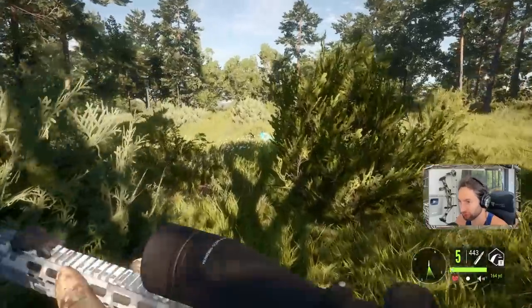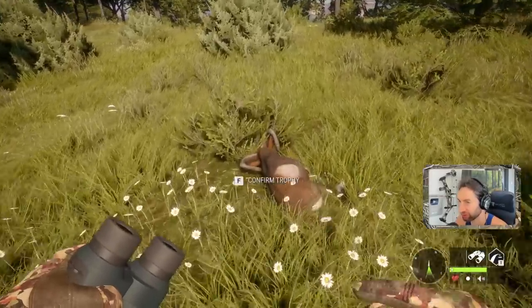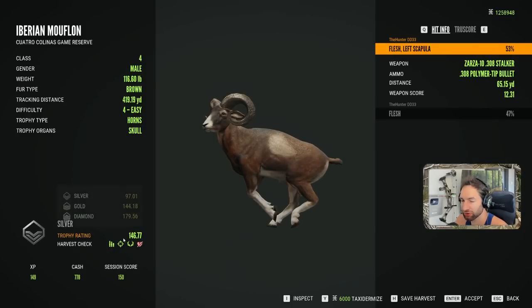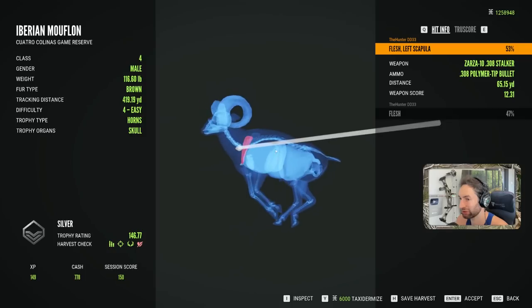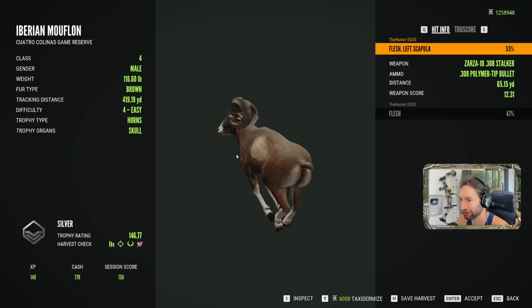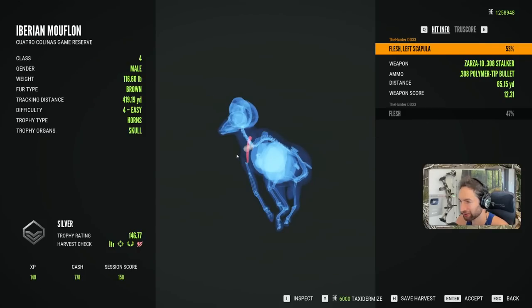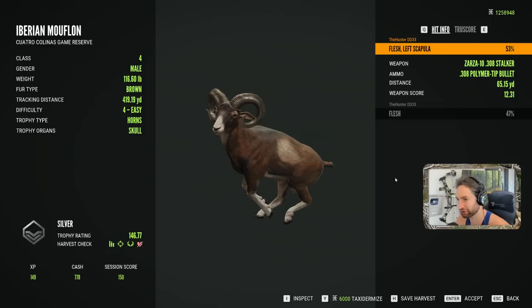We got one piled up right here and that should be the big four - 146, good size but not near as big as I thought. Look at that shot - right in front of the lung and just behind the shoulder, going straight for the neck. In all reality that could have dropped him right on the spot. But again, another good mouflon.